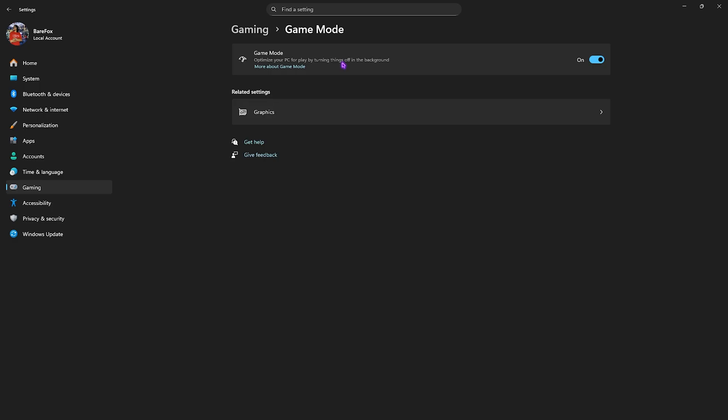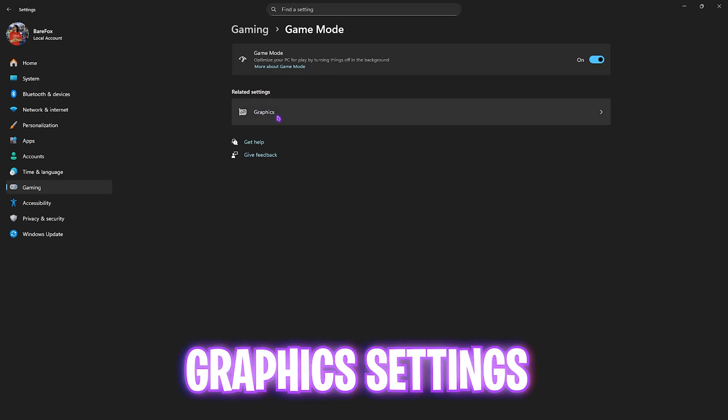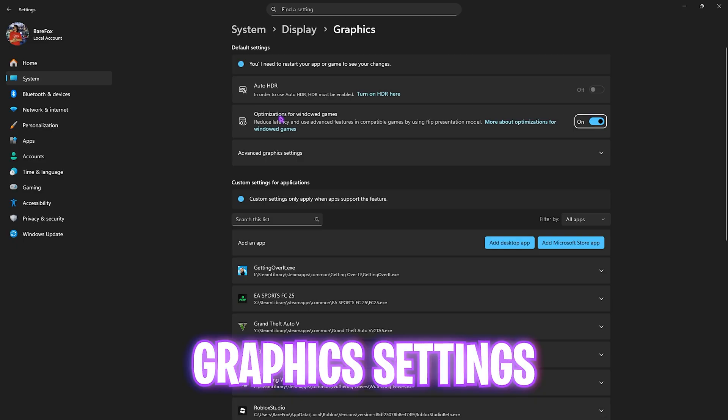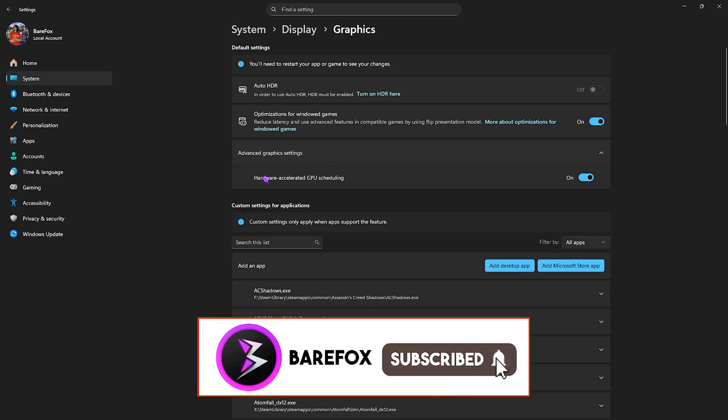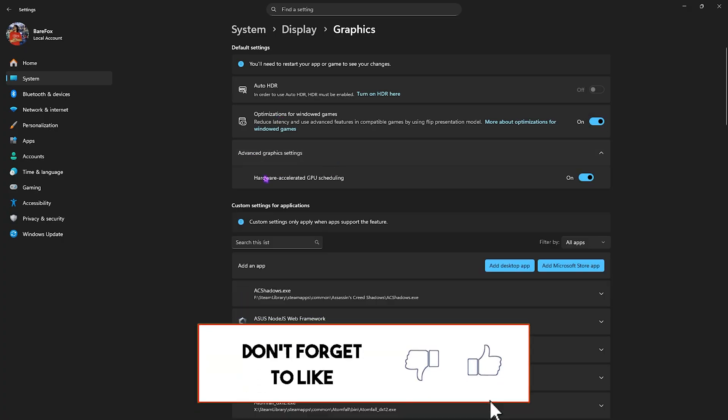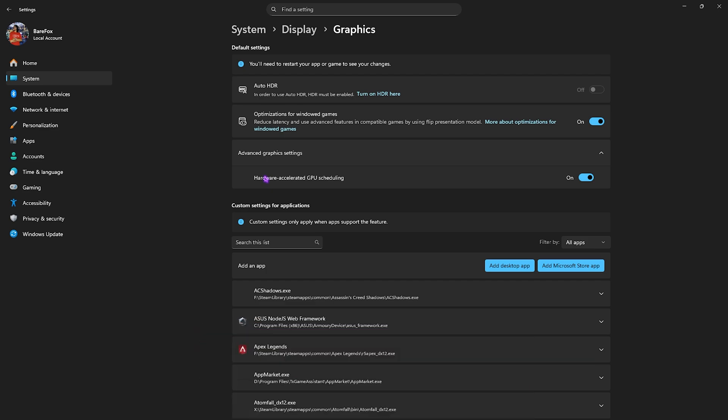Click on the Graphics button and enable optimizations for windowed games, as this will help reduce input latency if you are playing in windowed mode. Then click on Advanced Graphics Settings and enable Hardware-Accelerated GPU Scheduling, since this option will help you utilize your dedicated graphics card over your CPU-based graphics.